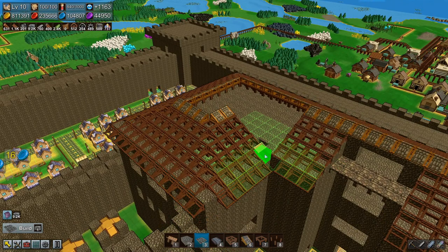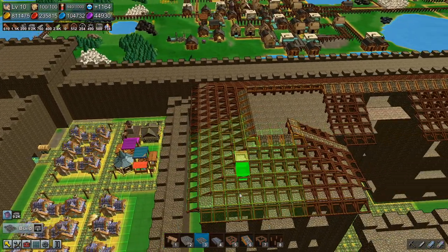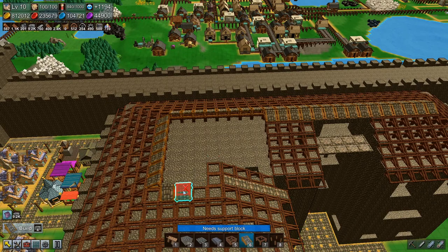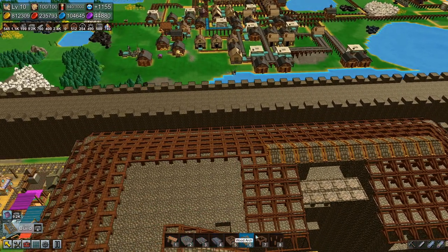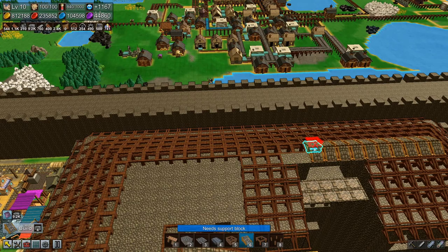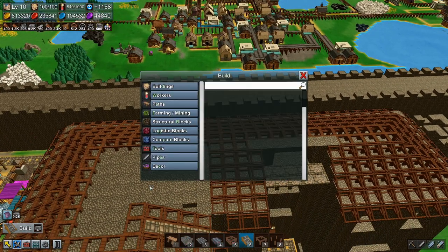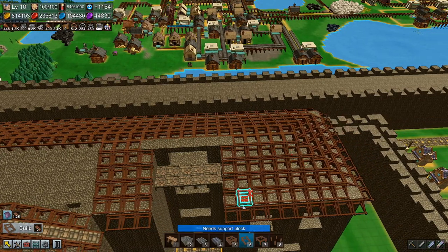Now if I put the road on here they do not change color. Hmm. All right, in that case let's get rid of all of them and go in here - structural blocks with the scaffold ramp down there. Okay let's try this again.